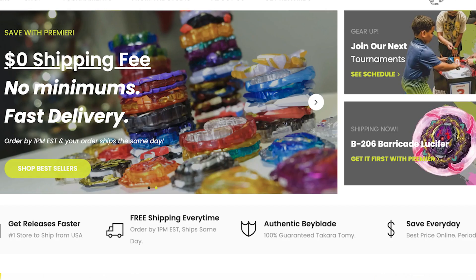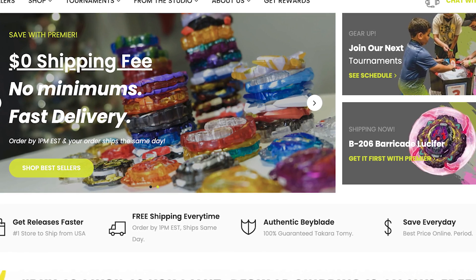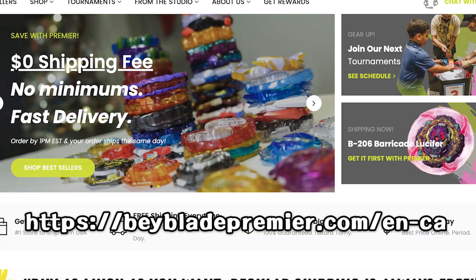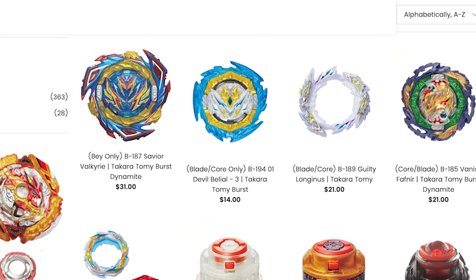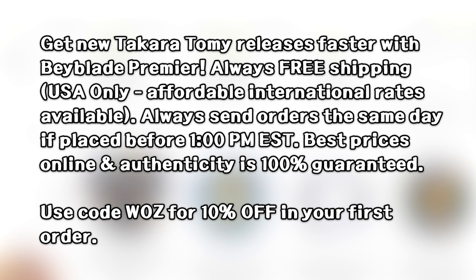This video is brought to you by Beyblade Premier! Did you know that if you make an order before 1pm EST, they ship your order the same day? Make sure to check out Beyblade Premier — they have deals in bundles with bays and other Beyblade parts to host tournaments and events. Make sure to use code WASP for 10% off your first order.